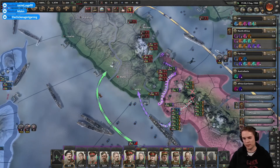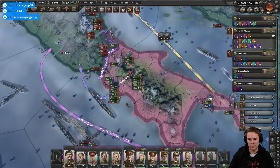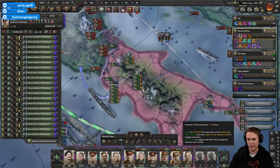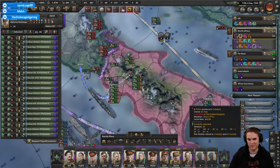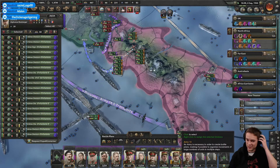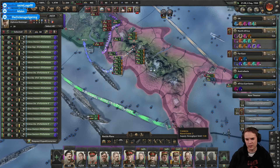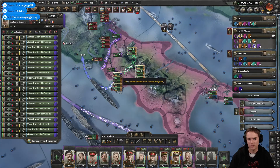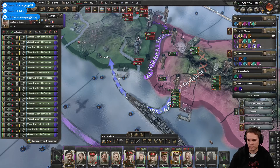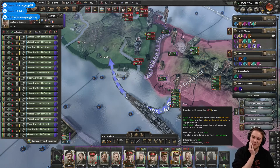Let's see if I have got this right. The marines are on the water. I didn't activate the correct plan — that's okay. So my Free French naval invasion is now taking place. What had I clicked on? Nothing, I think. Are they actually moving? Oh they're not actually ready? I'm an idiot.